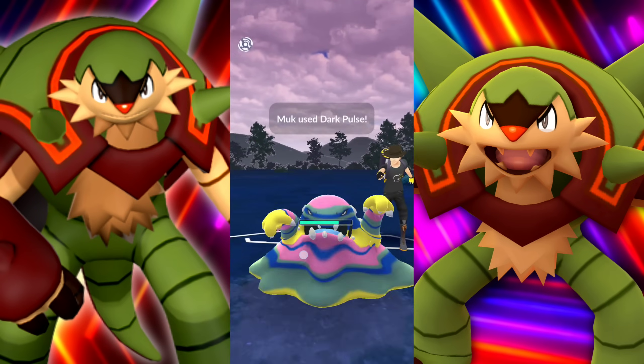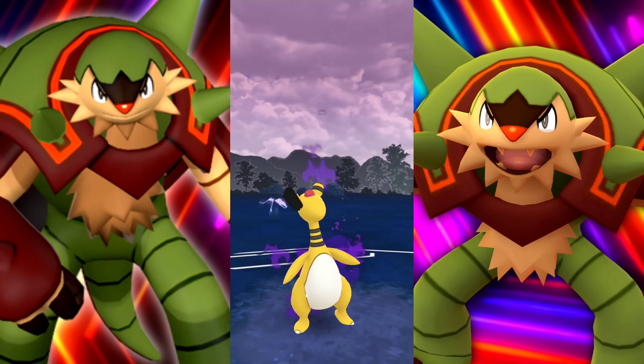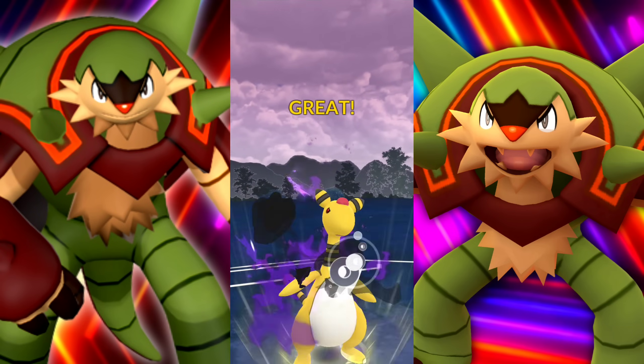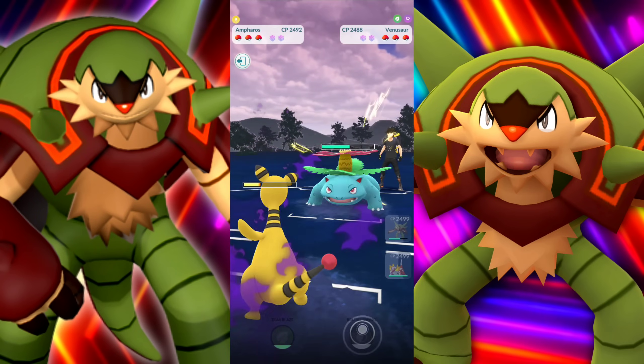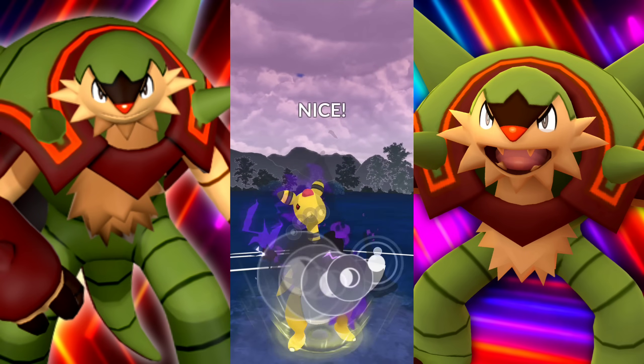They've got Poison Jab. Dark Pulse is resisted. We're going to go ahead and just retreat. They throw it, we take that damage with Ampharos, and they're bringing in a Venusaur - which is not something Ampharos wants to see, literally ever.